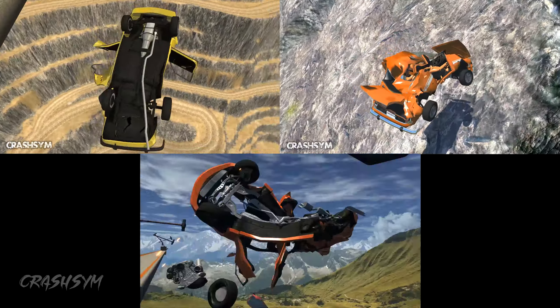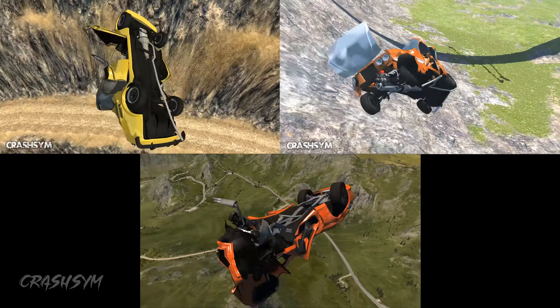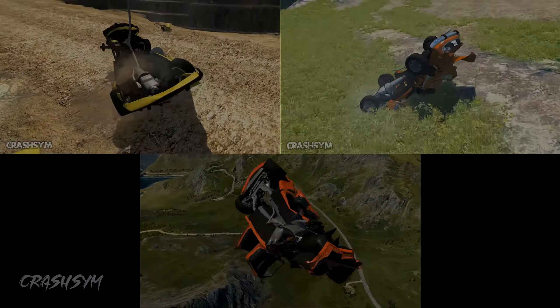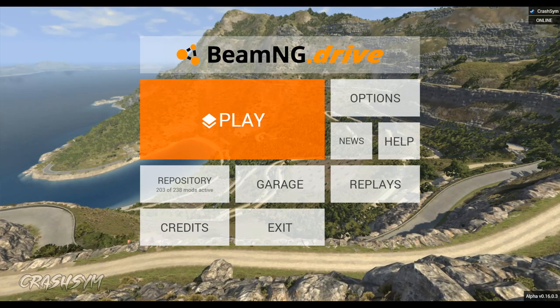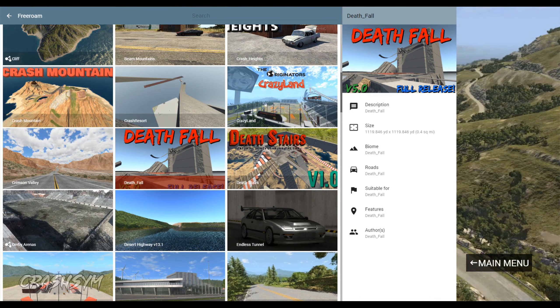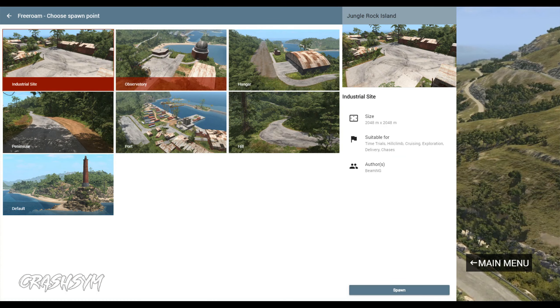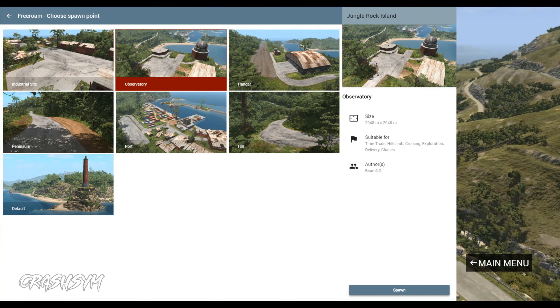Step one of course is to go ahead and PayPal me $14.90 — I'm just kidding, okay let's open the game. Go ahead and click play. Pick your map; it doesn't really matter which map you choose but pick something with cool stuff on the terrain to crash into. So let's go with Jungle Rock Island and we'll spawn at the observatory.